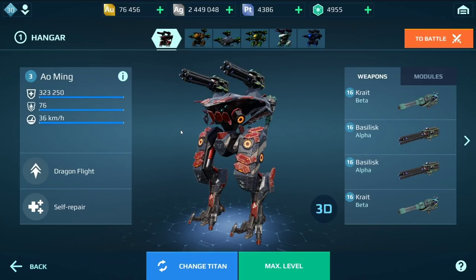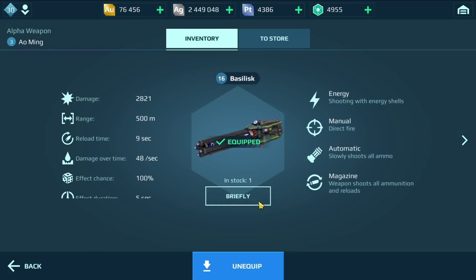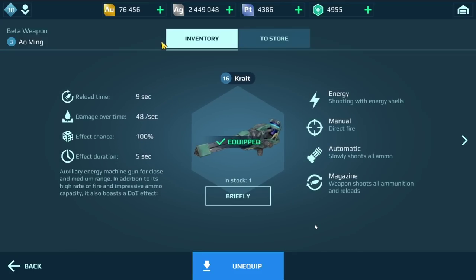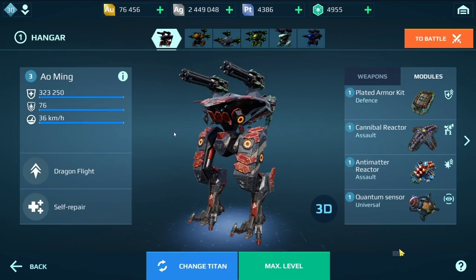Hey everyone, this is AD Gaming and welcome back to my channel. In today's video we are on the test server again. I'm going to test out the Ao Ming with the new weapon, the Basilisk. This is basically the Alpha Crate and you are going to be surprised to see how effective this build is. It's basically an auxiliary energy machine gun with corrosion damage as well.